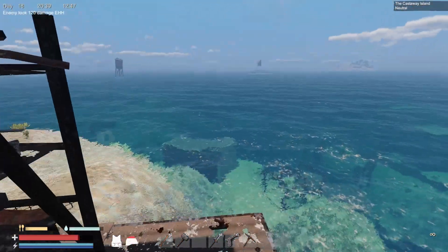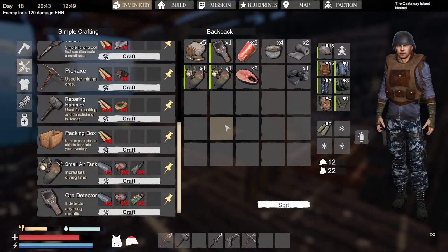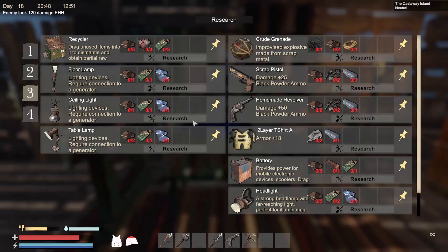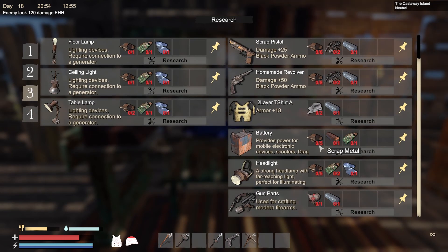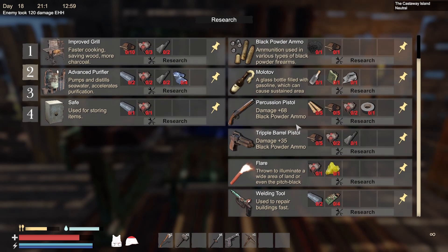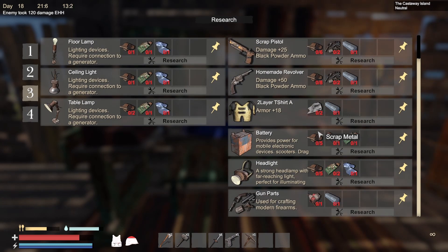More defenses would be a good idea. I definitely need some more ammo because I only have five rounds left of pistol ammo. I need advanced parts, which I don't have yet — how do I make them? That's a good question.